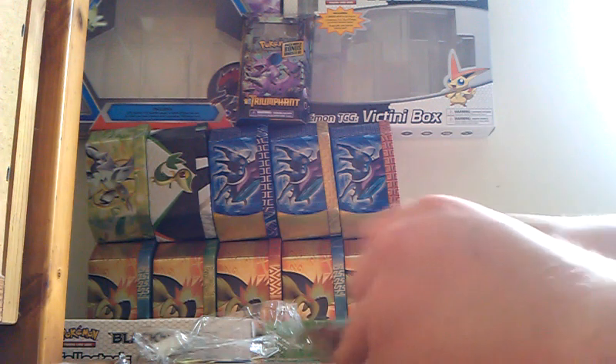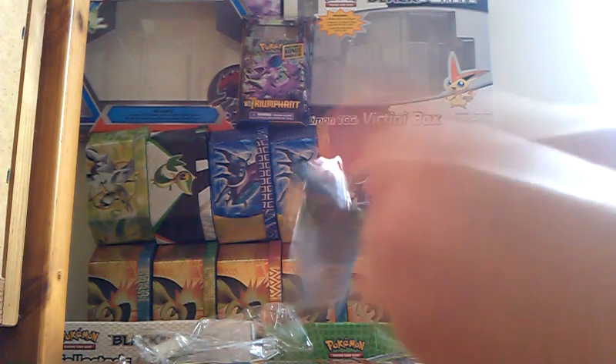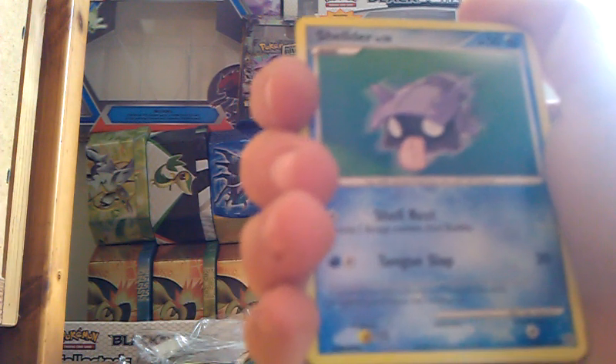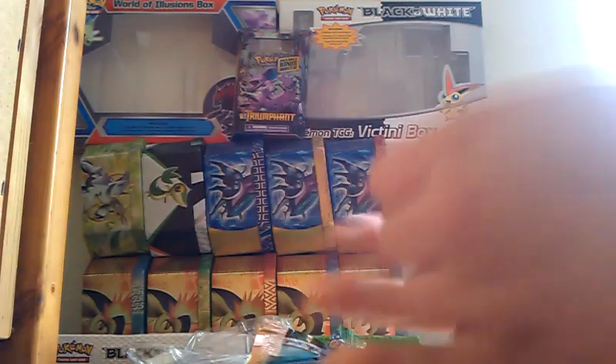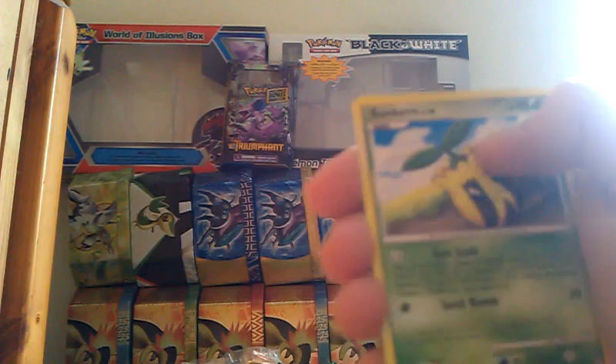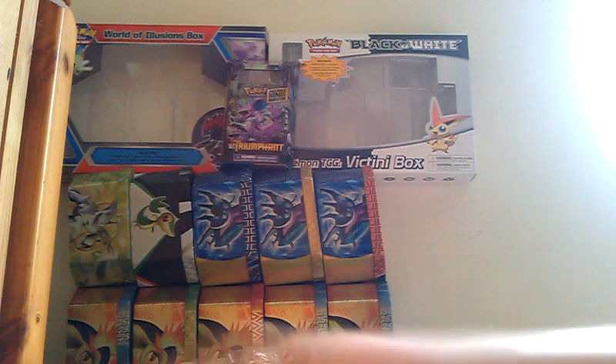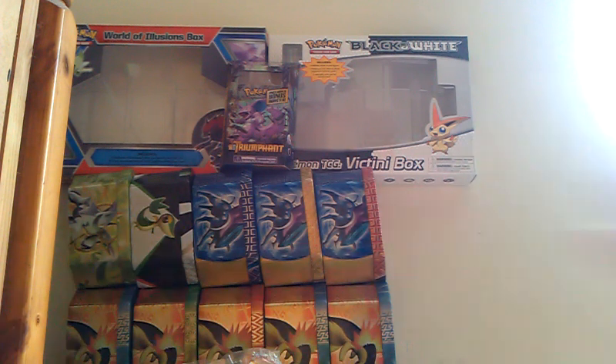Oh my god! No way! Just thought I'd excite you — it's a Potion. We have Sableye, Shuppet, Professor Oak's Visit, Sunflora, Trapinch, Pidgey, Spinda, and Sharpedo. Well, no fantastic pulls, but at least most of the cards are different to what I already have, so that's the plus side.